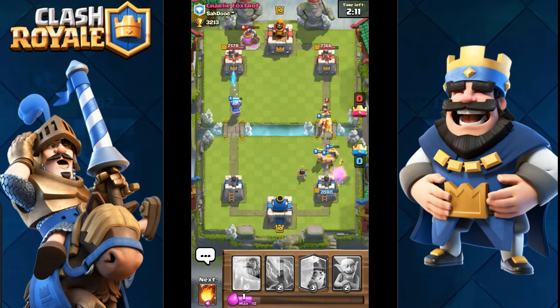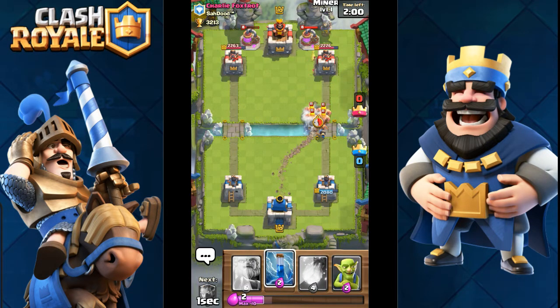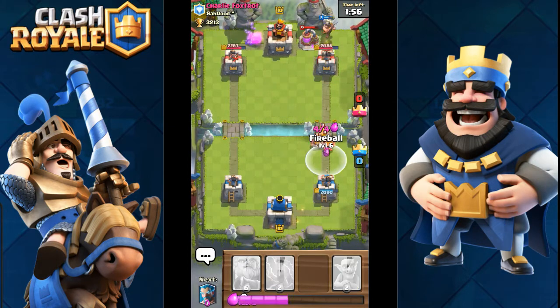You've got the ice wizard for defense, the princess is really good defense as well. The miner to take out pumps, and both fireball and zap for three musketeers. You can counter pretty much anything, if you can hit the fireball, that is.